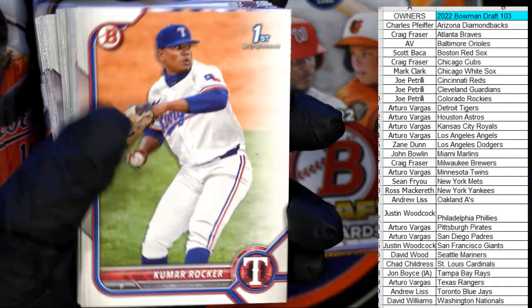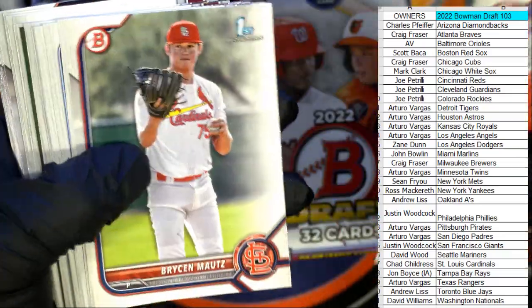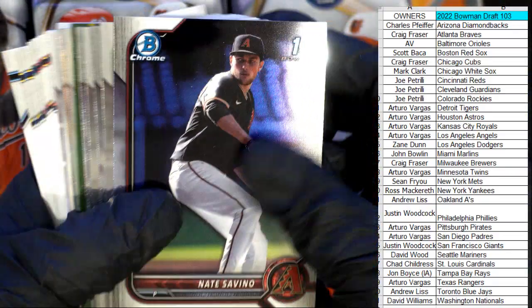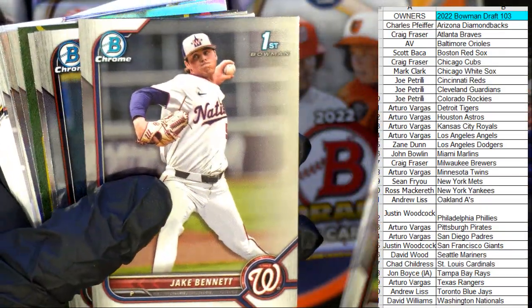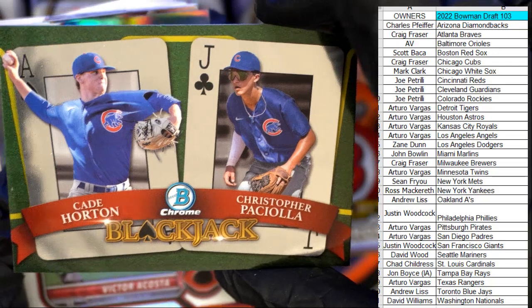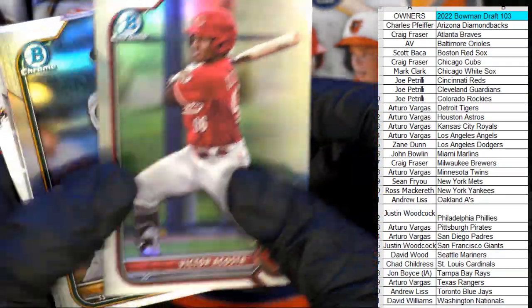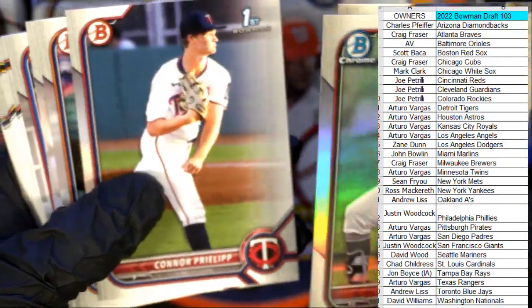So that's a great one for av. We're just going to go through these and take a look. We're looking for some color, looking for some autographs. Let's turn these right side up. Anthony Hall, Jackson, Jake Bennett, Pete Hanson, Melendez. I love these inserts — the Blackjacks, that's a Chicago Cubs Blackjack going out to Craig F. Victor Acosta, Max Muncy. That's our first pack — no autographs and no color.